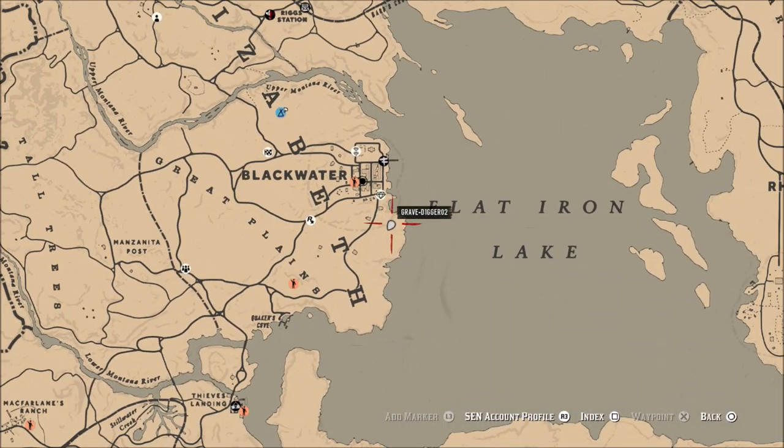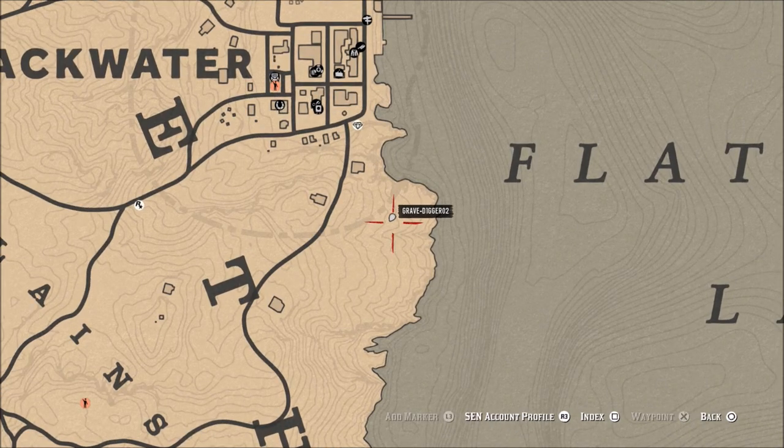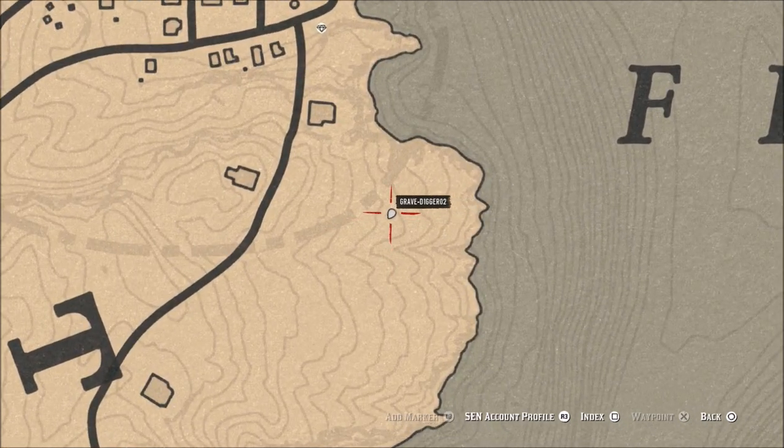One of the best places to pick this is right here below Blackwater, kind of on this edge close to the Flatiron Lake side. If you pretty much walk from where I'm at now down to the H in West Elizabeth, you can find prairie poppy kind of all along down this area.